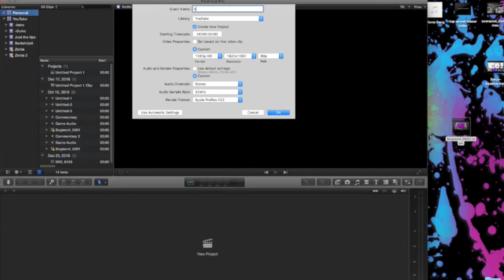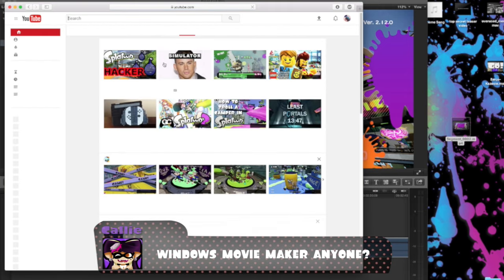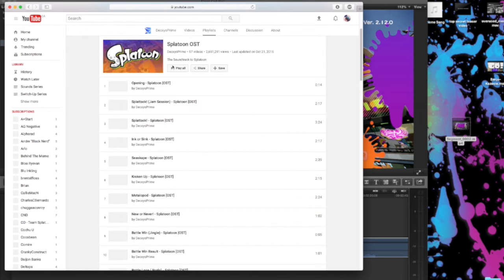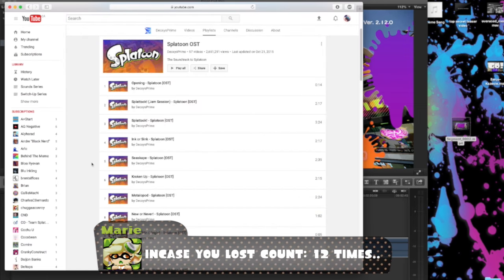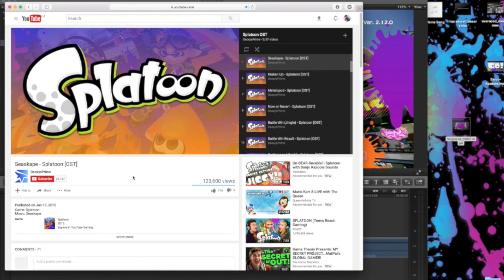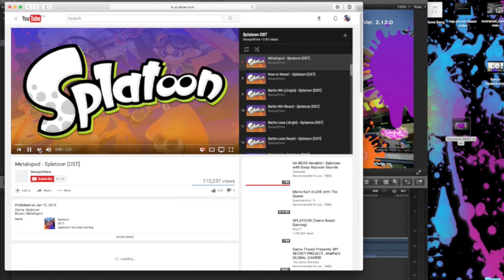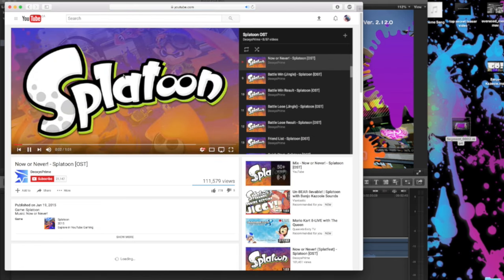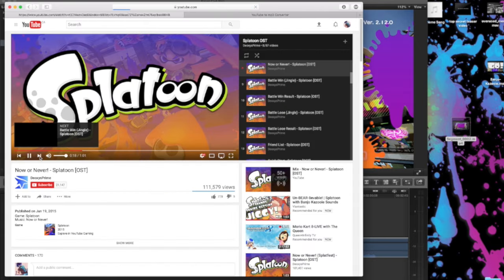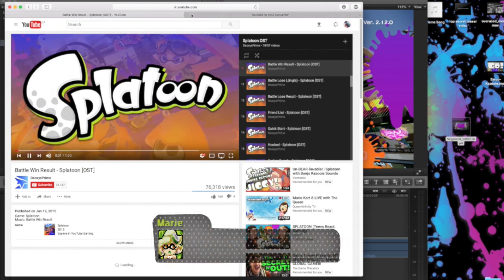I plugged that into my editing software, which is Final Cut, but a lot of people use Adobe Premiere — just use whatever you have, it all works. Then we head online to get the music and the sound effects for the game that we chose. One problem I would run into sometimes would be doing a sounds video for a game I'd never played before, because with that lack of exposure I wouldn't know what was the right song or sound effects. You could do some research and watch game footage, but if you're trying to save time, one trick I found is to look at view counts on YouTube to see which songs were most popular for that game.